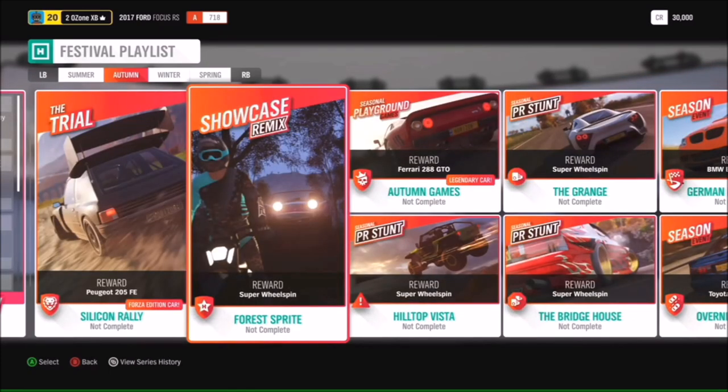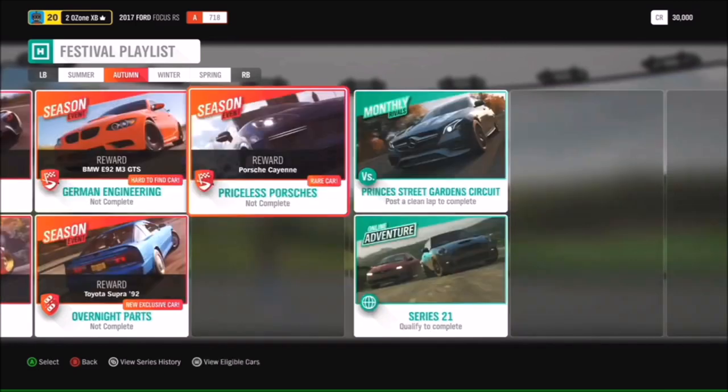Clicking forward, we have another showcase remix — the second one in this update — called Forest Sprite. There's also Silicon Rally, which gives you a chance to win the Peugeot 205 Forza Edition, that's the one with the ridiculous wing on the back.